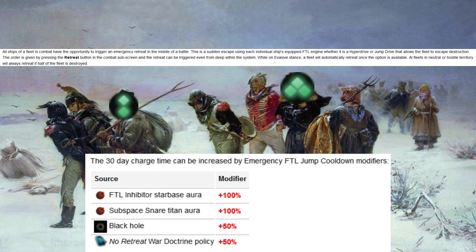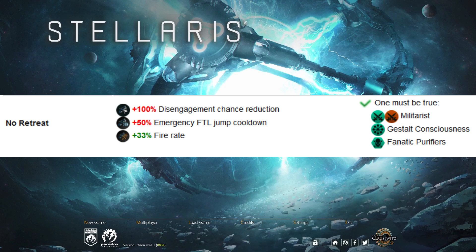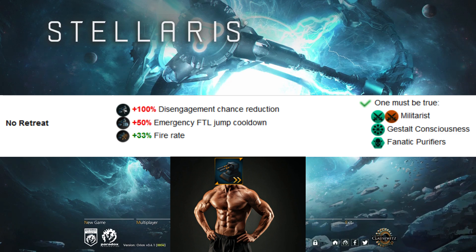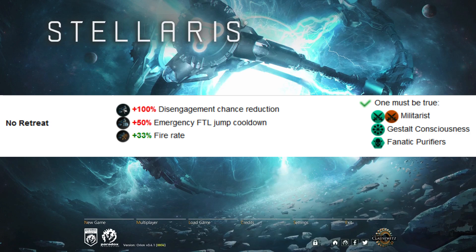With the No Retreat war doctrine, the emergency FTL timer is increased by 50% — normally 30 days, now 45 days. You can take significant losses in those additional 15 days, making this still pretty rough. The main benefit is the 33% ship fire rate bonus from the doctrine, and as shown before, having more fire rate than your opponent generally means winning more battles.